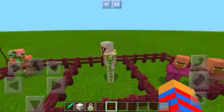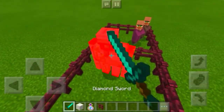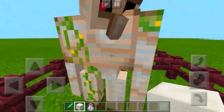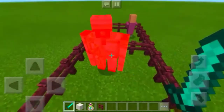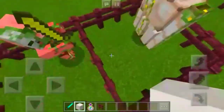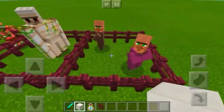The second mob is the iron golem. Normally if we hit him, he can't regenerate. But if we feed him a block of quartz, his hearts go up — you can heal iron golems with a block of quartz, which is really awesome.